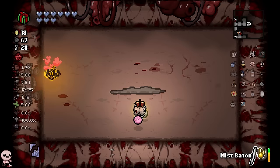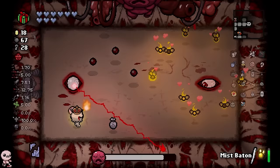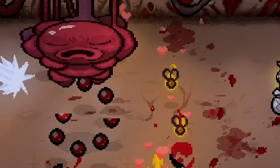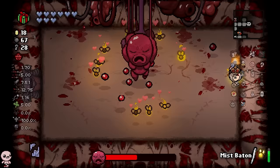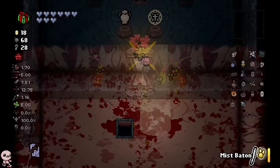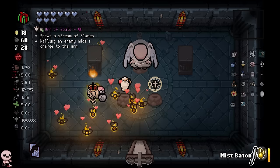Here we are at It Lives. I want to make sure that these Willows are targeting specifically It Lives — just because of the Piercing from the Trisagian, everything will kind of die anyway. I'd rather my full focus be on this giant fetus heart thing — that is apparently the Binding of Isaac himself. My Wisp kind of got murked there, but that's okay, we'll just spawn a bunch more. There's no penalty. Final angel, Sacred Orb — here we go.